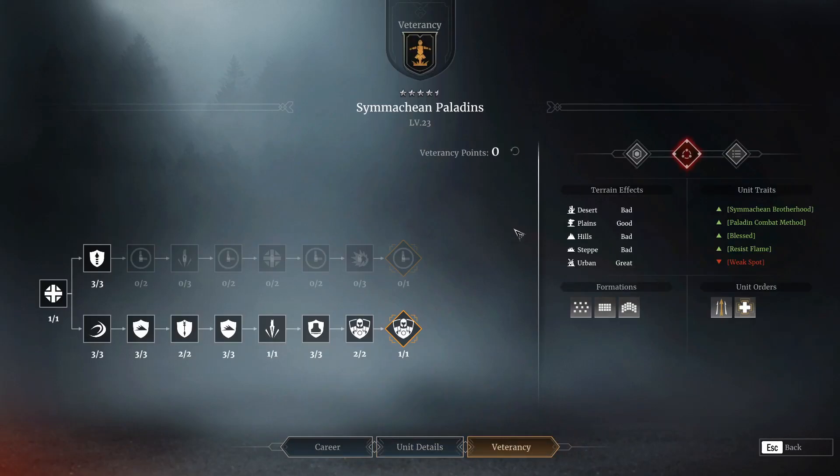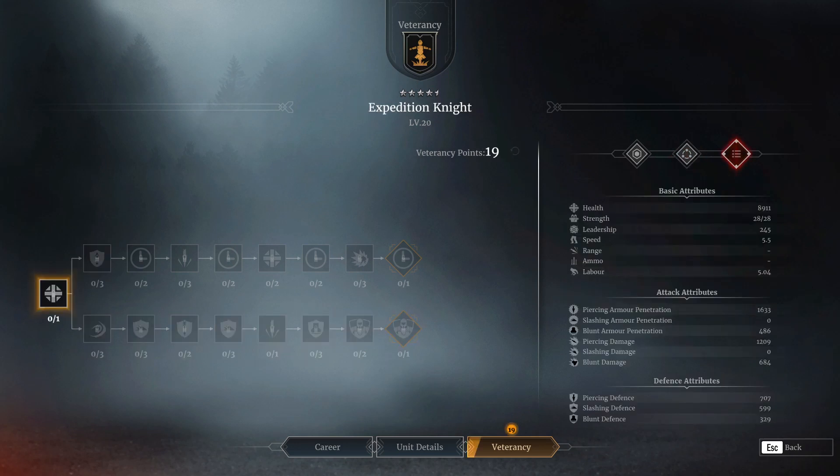If we get into the actual veterancy, you have two trees to choose from. The top tree is for the recovery, which we'll talk about with traits, and the bottom tree is going to be a general defense tree. Let's get into actual stats. The stats for this unit when you first get it with nothing on it are fairly respectable. The health isn't too bad, and your unit size is pretty decent — stats are about a tier 4. Nothing too special for a tier 4 shield unit, but let's get into these stats with the top tree.